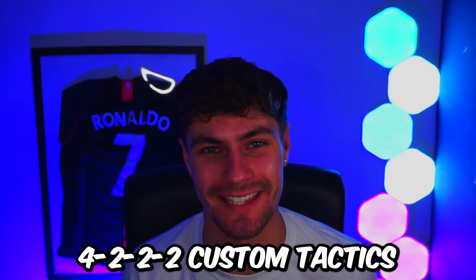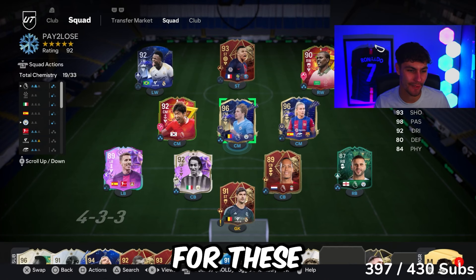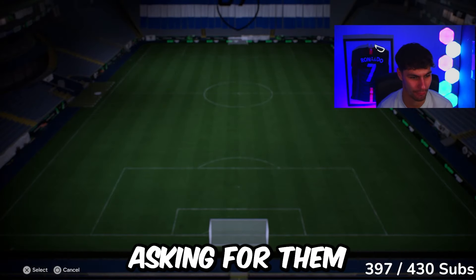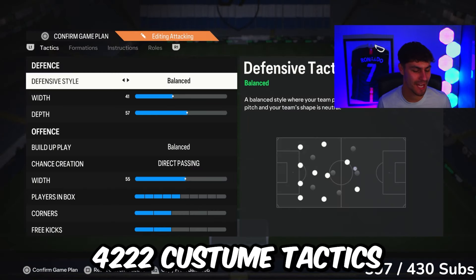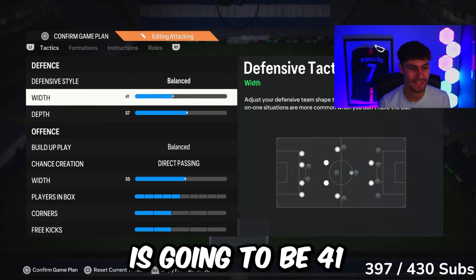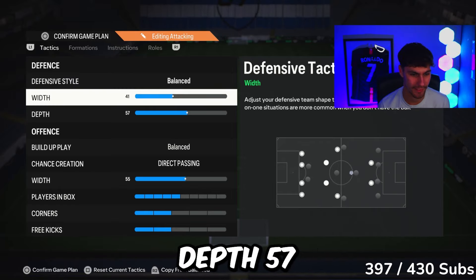Four-two-two-two custom tactics — I know you've been waiting for these. We're gonna be quick and simple. Defensive style: balanced. Width is gonna be 41, depth I like at 57.